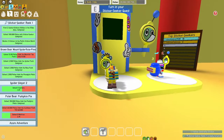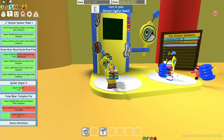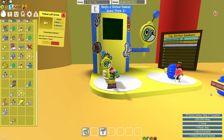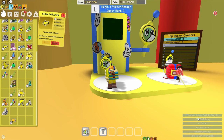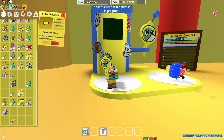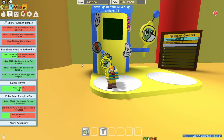We've completed this first Sticker Seeker quest! Let's go ahead and turn in the quest - boom! Look at that: one ticket, one royal jelly, a left arrow sticker, and a little bit of honey. That wasn't too bad. Let's begin the second quest and see how hard it really is going to be.